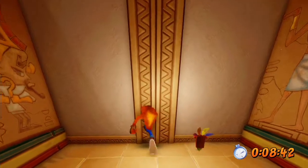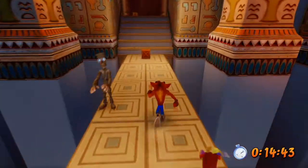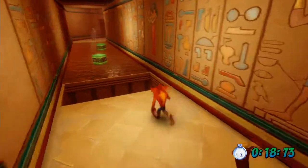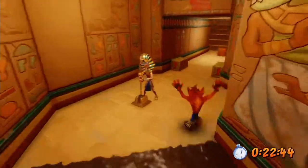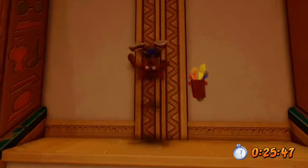I do a slide jump into a turbo spin and go in a straight line — as we all know, go as the crow flies and you'll get there the quickest. I slide just before the nitro crate so I can get a good jump and get some momentum to go forward.